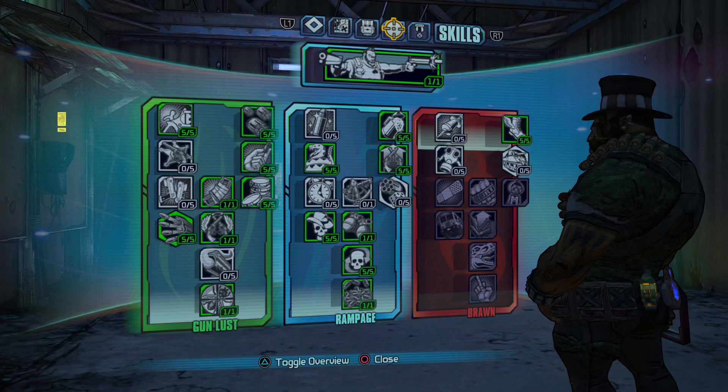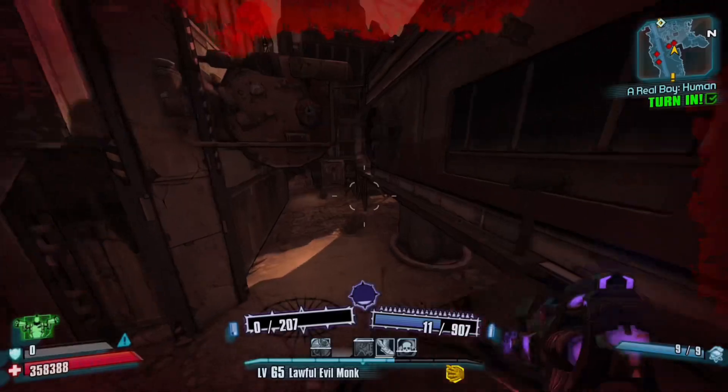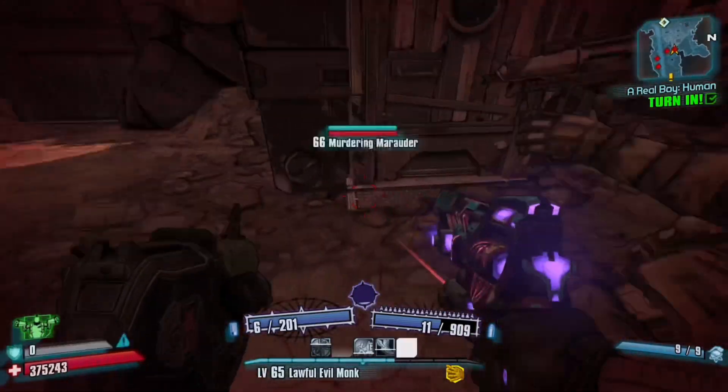Here is the build I used, so make sure you copy it. The reason you need to play Salvador is because whilst Gunzerking, you will be transferring the damage from the launcher over to the Pimpernel, which increases the damage by millions.